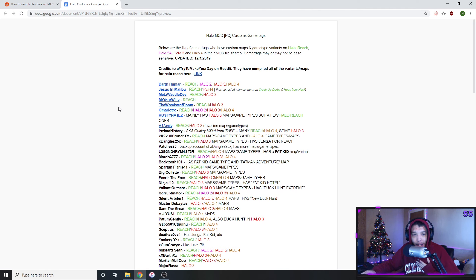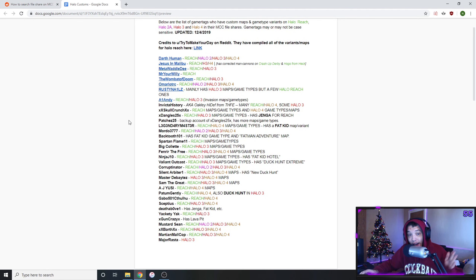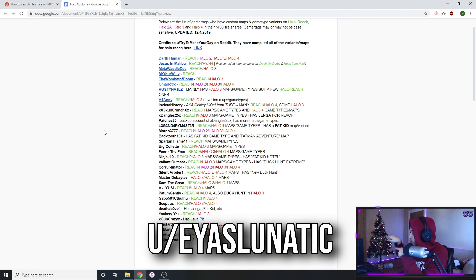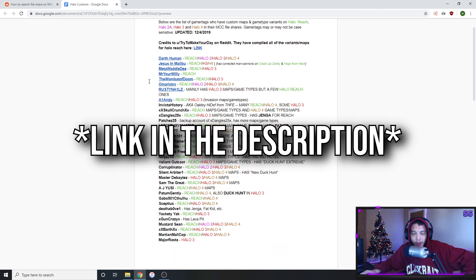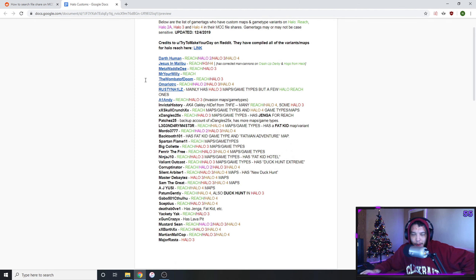First things first, I want to show you where to find all these old custom game modes and maps. Someone on Reddit actually made a Google Doc file with all these different gamer tags that have all the old game types and maps. I don't know his name off the top of my head, but here it is — he's updating this Google Doc sheet with a bunch of old gamer tags that have all these old game types and maps. This is where you can find a lot of the old game modes and maps you used to play.